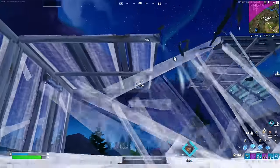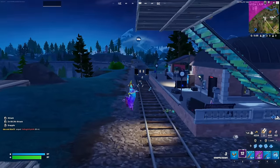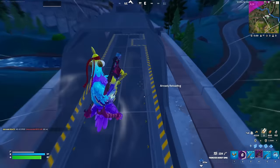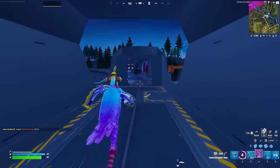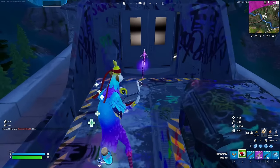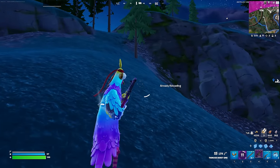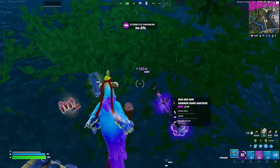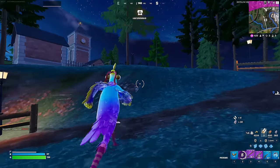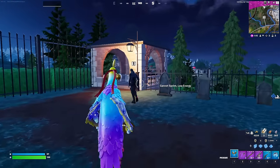Oh my god why did I fight him? I need to get on that train. Okay, we're on. I thought I just threw my game because I decided to fight a random guy. Oh my god it has a shotgun — let's go! It's about to go back in the storm so we gotta get off. This loot is pretty solid. I just got all of that and then got a purple pump out of a chest? I feel like I'm getting pretty lucky in these games.